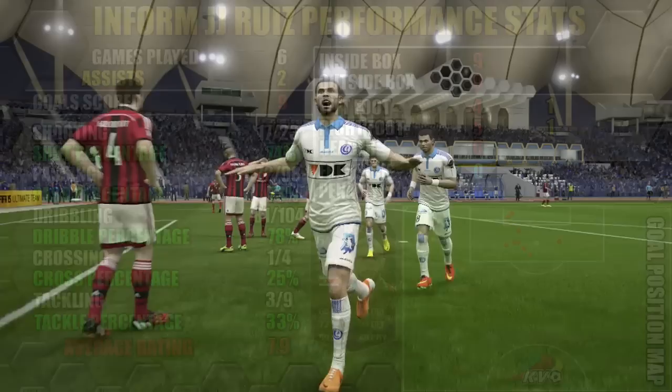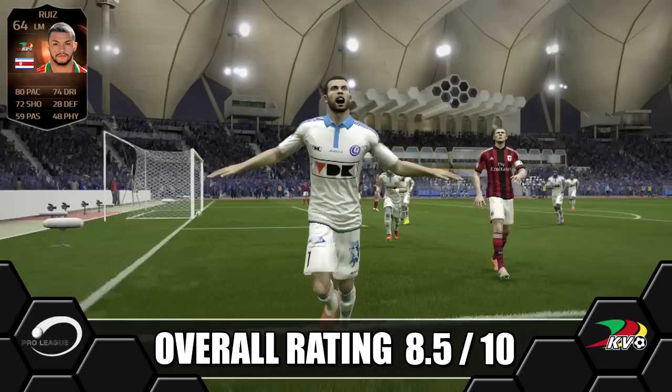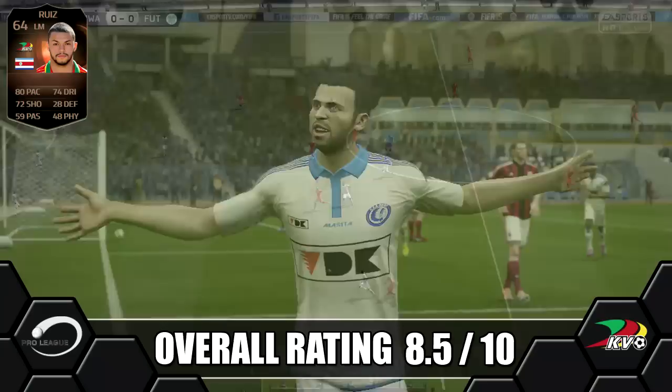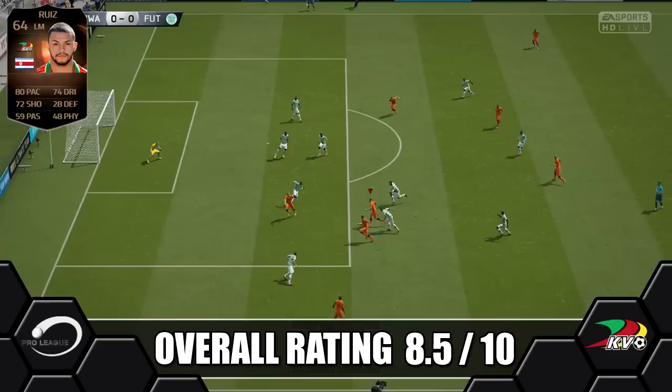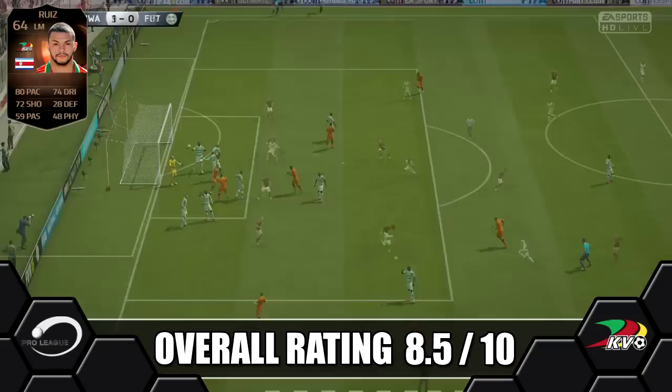Overall we're giving in-form Ruiz a great 8.5 out of 10. He does actually make a great winger — I think I would have preferred him at striker, but I still enjoyed using him on the left. He does have great dribbling, pace and shooting for a bronze player. His 3-star skills is fine — still got the roulette — but he is very weak, so he will get dispossessed a lot in heavy traffic. He does get knocked off the ball a bit too easily, but he does cut well on the wing, especially with his dribbling.